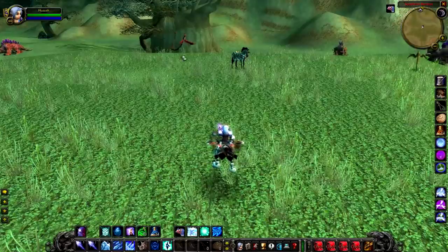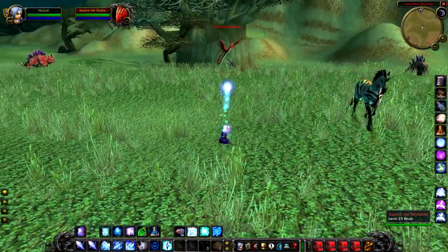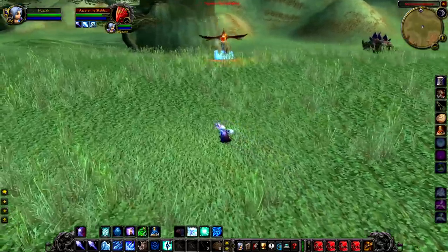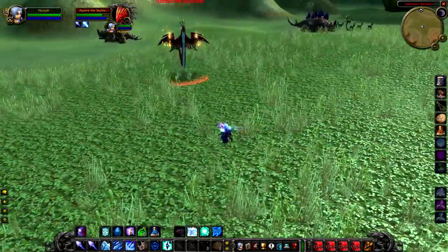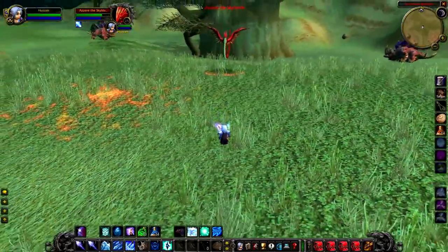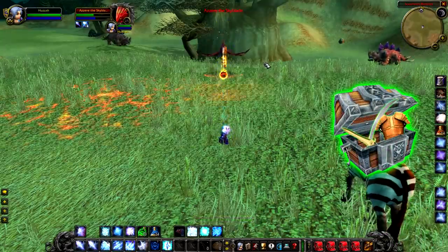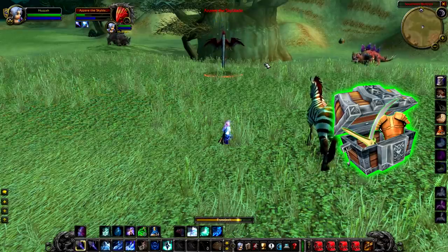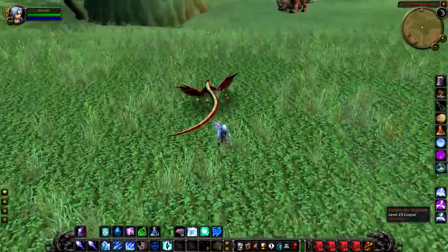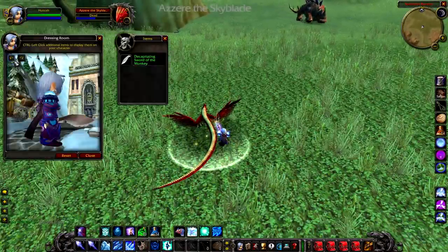Up next we have Azir the Skyblade, a level 25 cloud serpent that hangs around just south of Camp Tarajo. He's more than likely going to be dead most of the time as the Southern Barrens is a really popular zone with quite a lot of rares packed into a small space. If you can get him, though, he has a guaranteed chance to drop a green. Watch out — he primarily casts fireballs and a fire pillar sort of spell, so he can do a fair bit of damage. Definitely worth checking out.